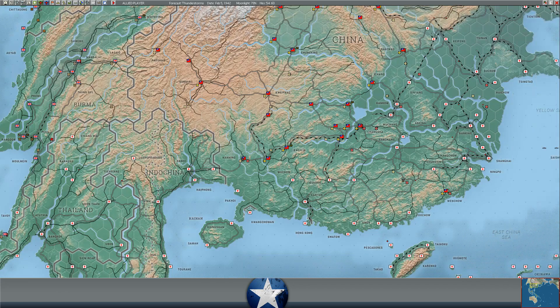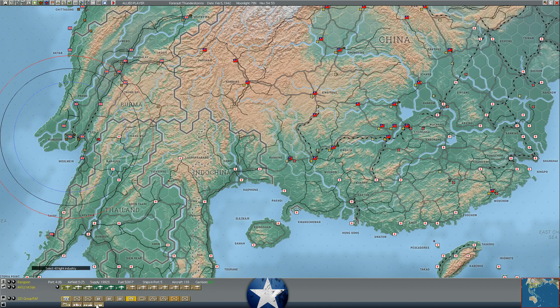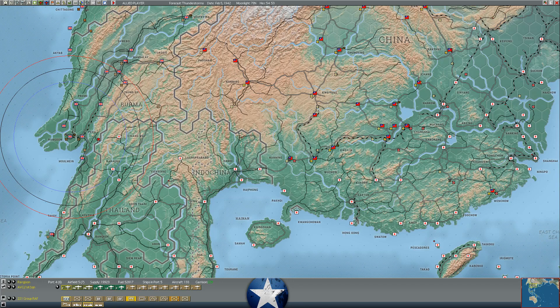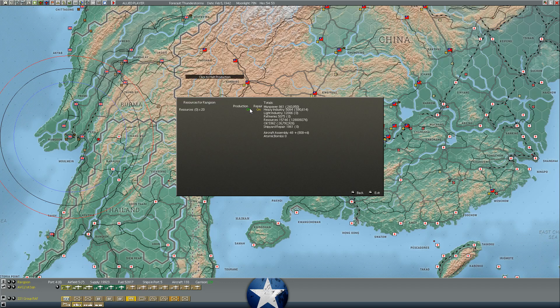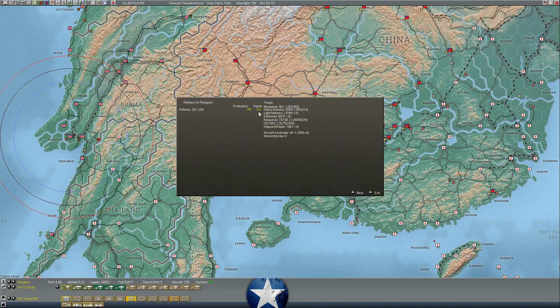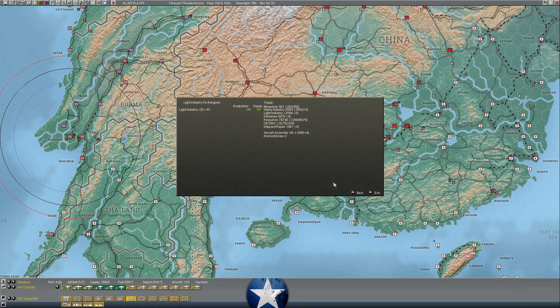Rangoon eats a lot of supply - it has a refinery and light industry. I can't even turn the production off. We're going to turn repair off on the refinery as well - if he does want to bomb it, there's no reason to fix it for him, because he's going to benefit from that refinery. He needs all the fuel production facilities he can get.